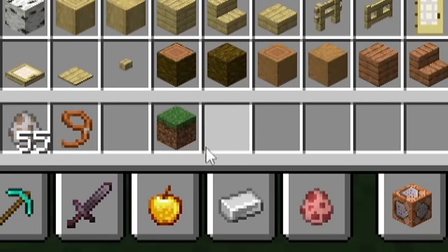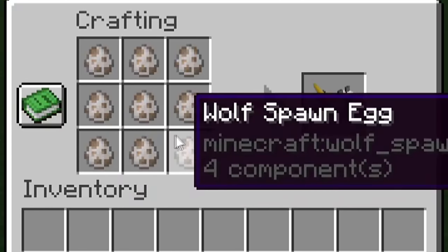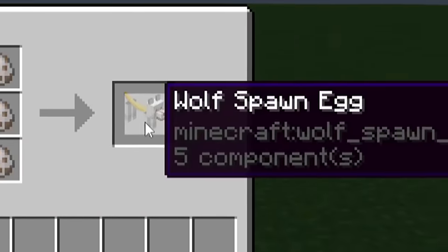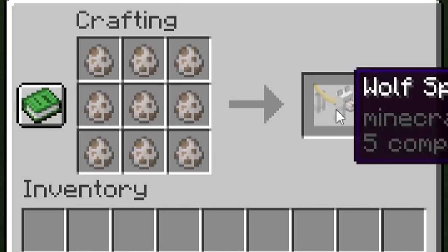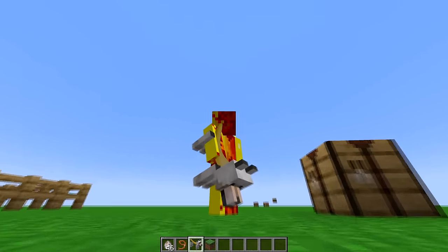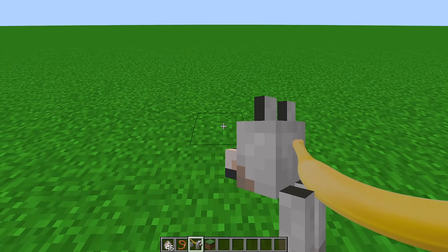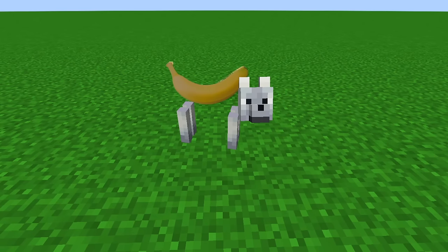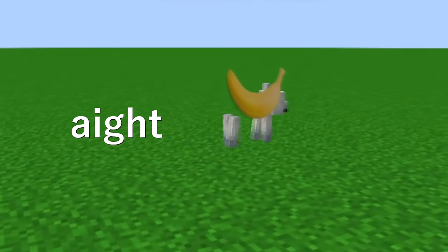So what's the deal with the banana wolf? 24w10a introduces the ability to have custom recipe results. We have regular wolf spawn eggs, unmodified, and the recipe result is still a wolf spawn egg but with an extra component. So we've got four components here — this one has an extra component, which is custom model data. This is the same item, just with different model data or NBT. And we have me holding a banana dog. And this is what happens when I spawn the banana dog.